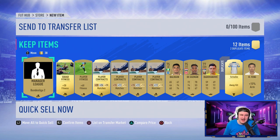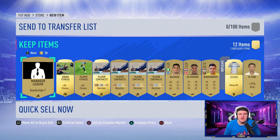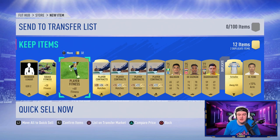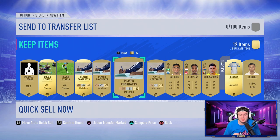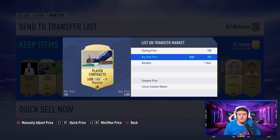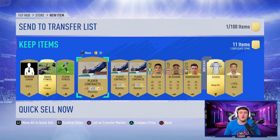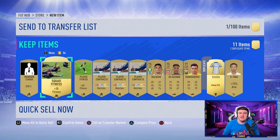Now, talking about consumables: typically you get maybe one rare gold contract every three packs, a gold squad fitness, and about three non-rare gold contracts plus a player fitness per pack. You'll probably keep most of the non-rare gold contracts since you're going to want contracts as you play FIFA. Rare gold contracts typically sell for 250 to 350 coins at the start of the game. So say we get one per pack at 250 coins — that's 80 times 250 = 20,000 coins, minus 1,000 coins EA tax, giving us 19,000 coins to add to our average, putting us at roughly 179k.